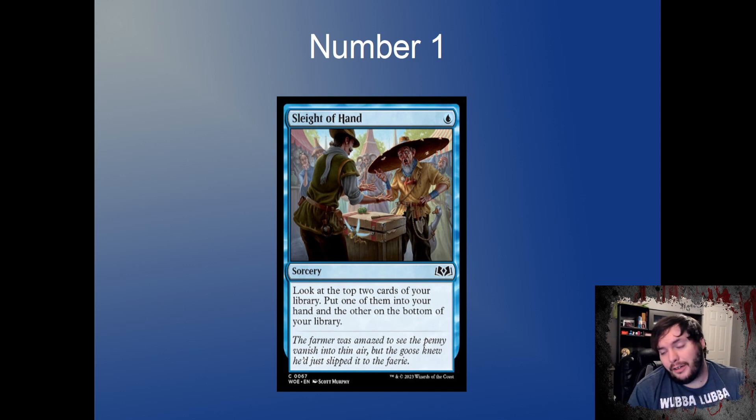Number 1 on my list is Sleight of Hand — one blue sorcery. Look at the top two cards, put one in your hand and one on the bottom. I think this is better than Opt in Phoenix — they rarely cast those cards at instant speed, it's always in main phase one anyway. Sleight of Hand lets you look at two cards and guarantee the next spell you need, rather than risking putting the worse card to the bottom and drawing a land.